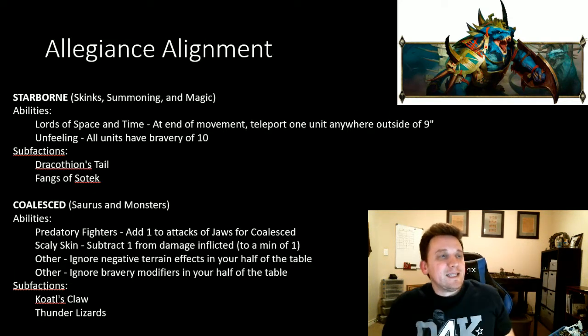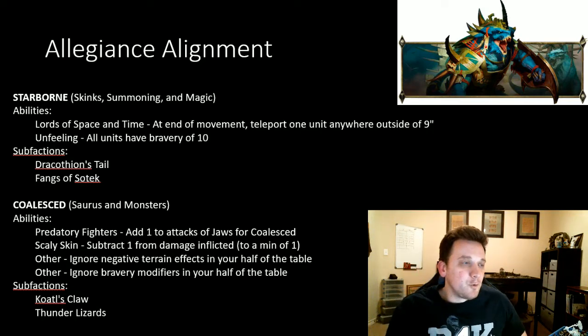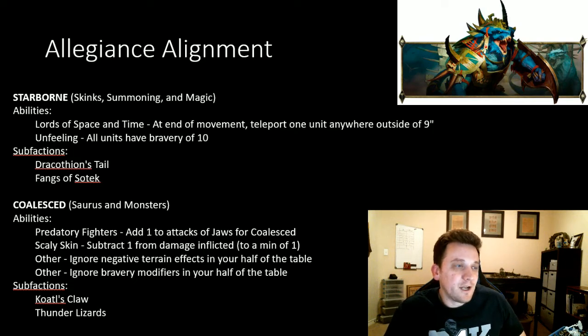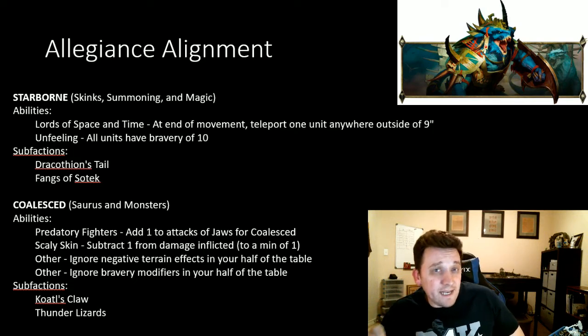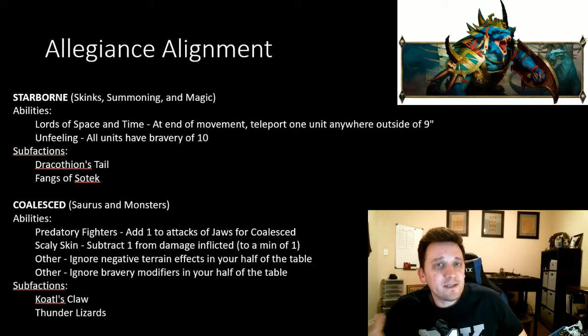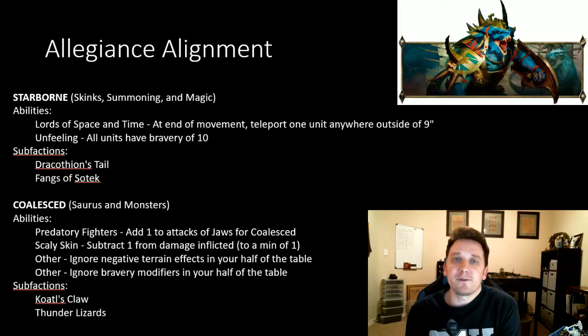We have allegiance alignments — basically your sub-factions. We have two major ones: Starborn, which is your skinks, summoning, and magic; and Coalesced, which is your Saurus and monsters. Everything falls into those categories pretty well. Starborn looks to have more movement shenanigans and speed, while Coalesced units are a bit tougher.